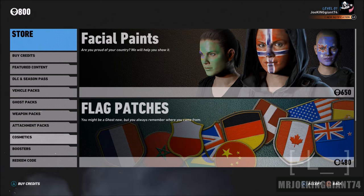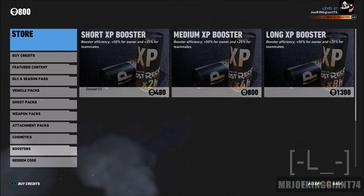That's pretty much what you can purchase here. The cosmetic items cost 650 — you can buy facial paints and flag patches, which I cannot believe are not in the base game. You can also buy the XP booster, which doesn't really make sense because XP doesn't play a major role in this game. You can unlock skill points by playing missions and side missions, so do not spend your credits on the boosters. You can already earn XP by playing the game.